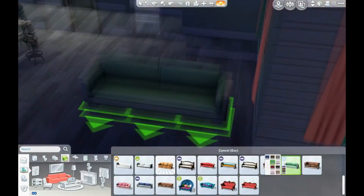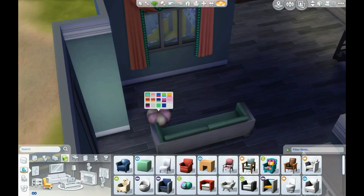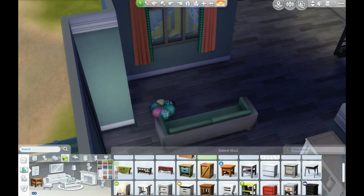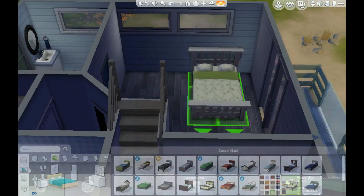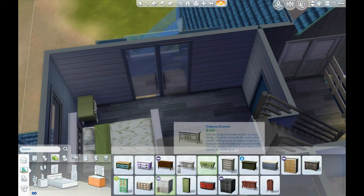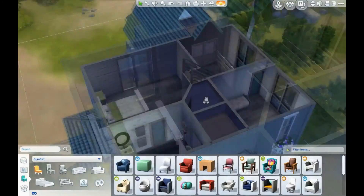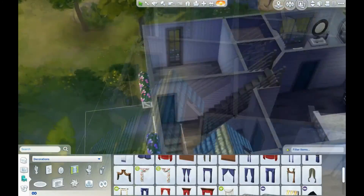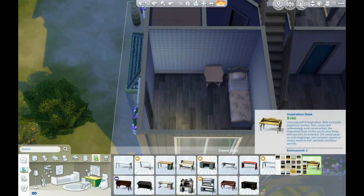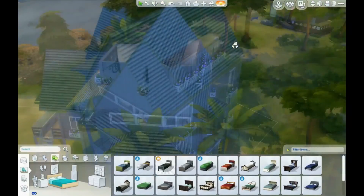I wanted to add curtains to make it more realistic, and I fell in love with those coral and bright green curtains in the frame right now. But I became frustrated because there isn't any furniture that is coral — it would have been great to have a coral couch or a coral seat. That's one of the things that took me a while to figure out. I ended up going with green down there.